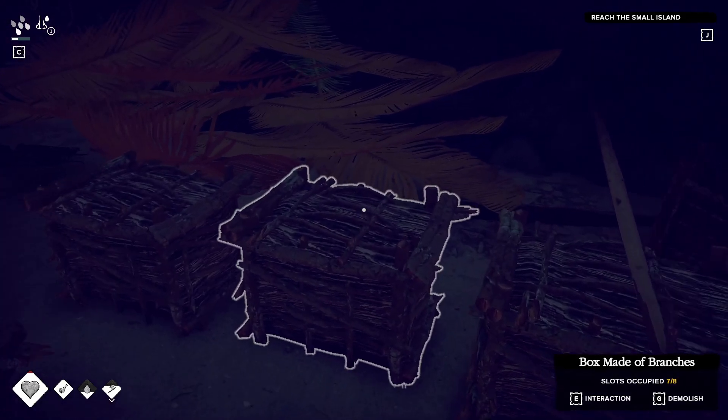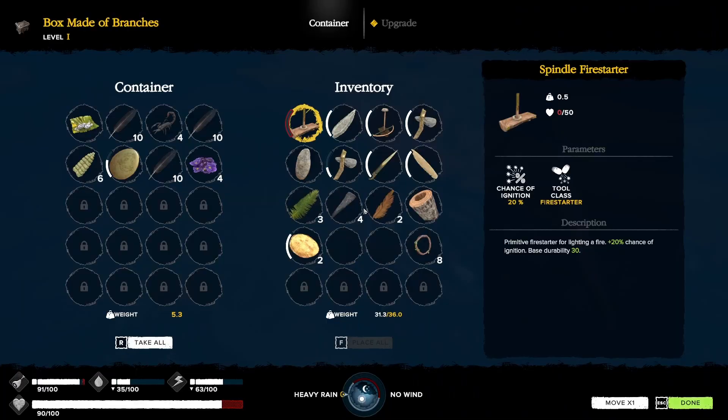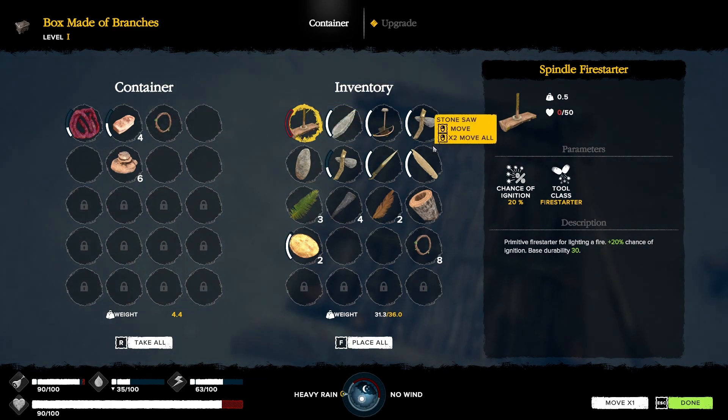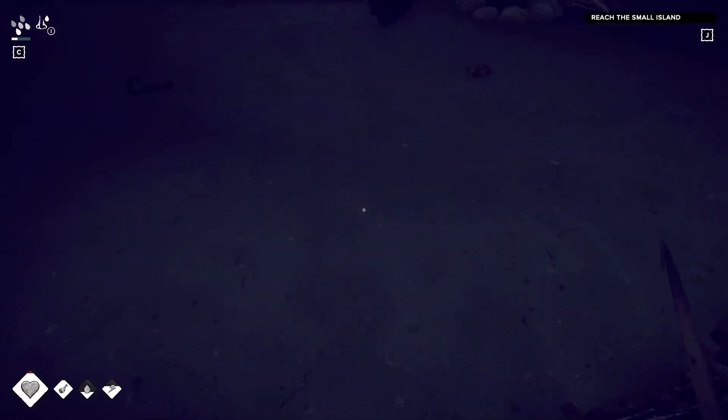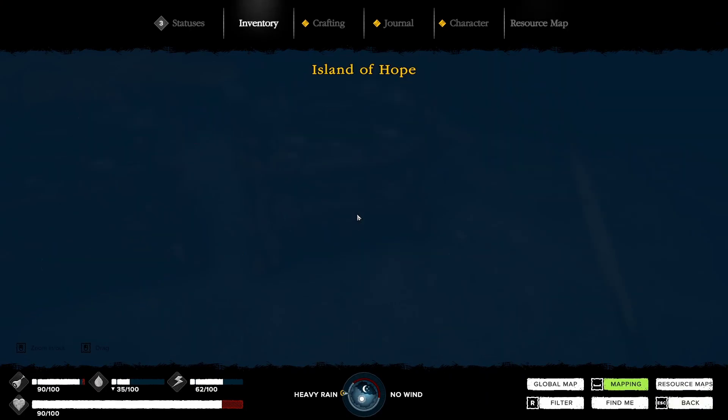I have one. I got to get — this game is a lot of gathering, guys. Let's put this hollow log in here. We need four big branches. We need to find big branches. Where do we find big branches? It should be on the map, right? Big branch. Long stick. Big branch.